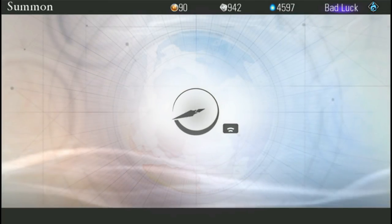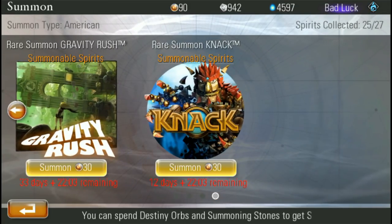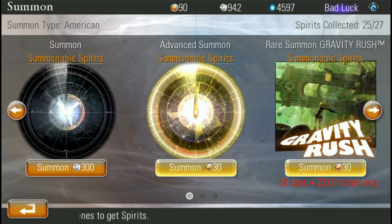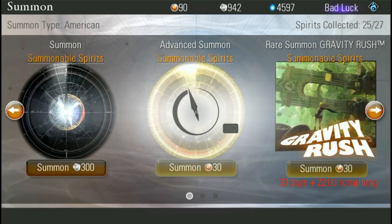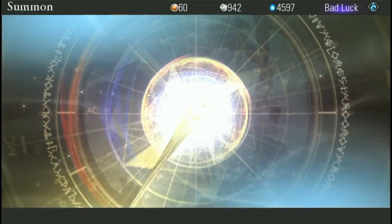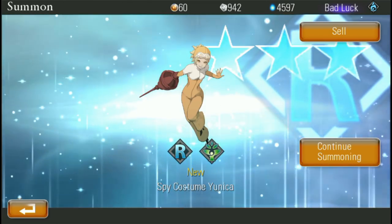There are three different ways to summon: there's your normal summon, the Gravity Rush summon, the Knack one, and the advanced summon. We'll do an advanced summon and a Gravity Rush one. Starting with Gravity Rush — the game spins along a little wheel here — and we got a rare Spy Costume Kat.